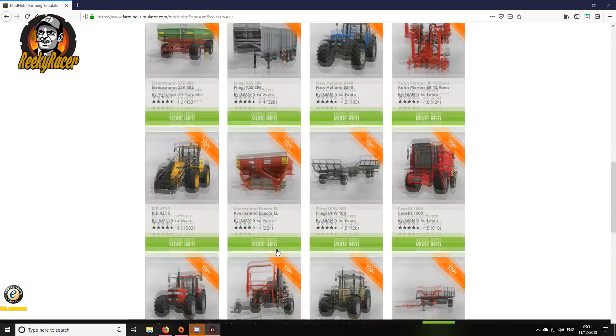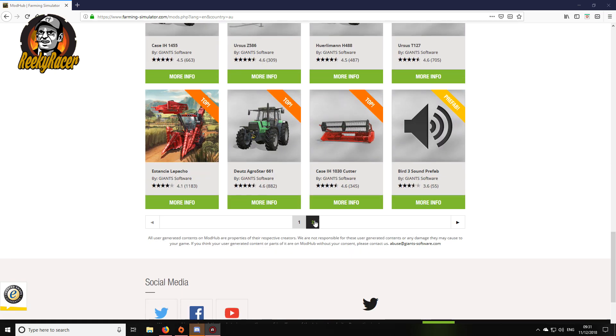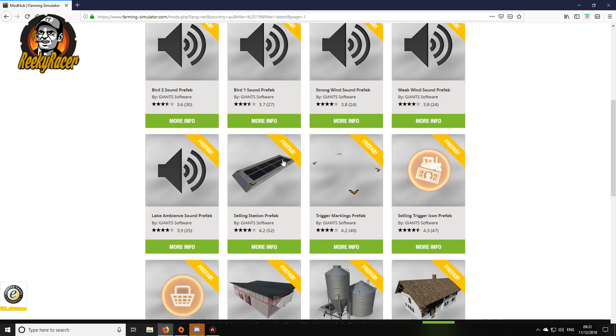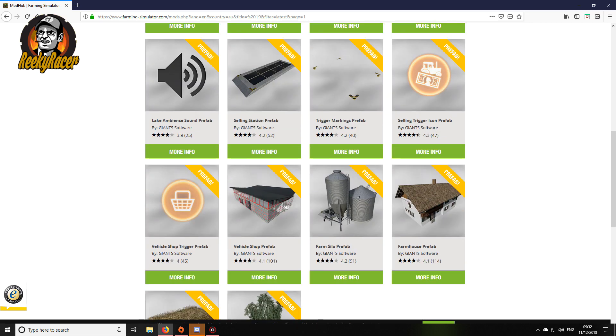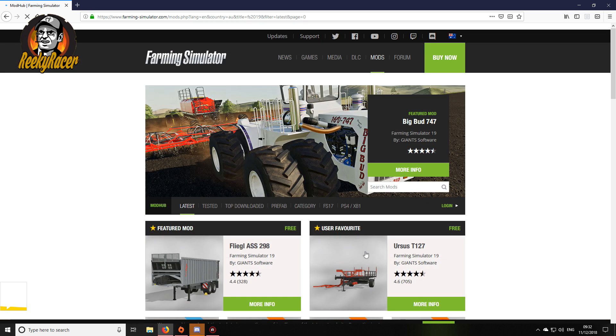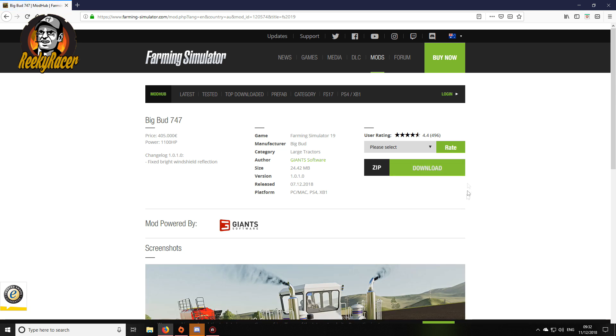As you can see there are a lot of different mods that you can get. Now these mods here are all by Giants Software, so they are going to work with the game — you probably should not get any conflicts. These are actually all prefabs, so if you're making your own maps there's a heap of prefab stuff there. On the very first page we have the Big Bud 747 and we also have the 450. So if we want, we click on the 747 and we have the download here.